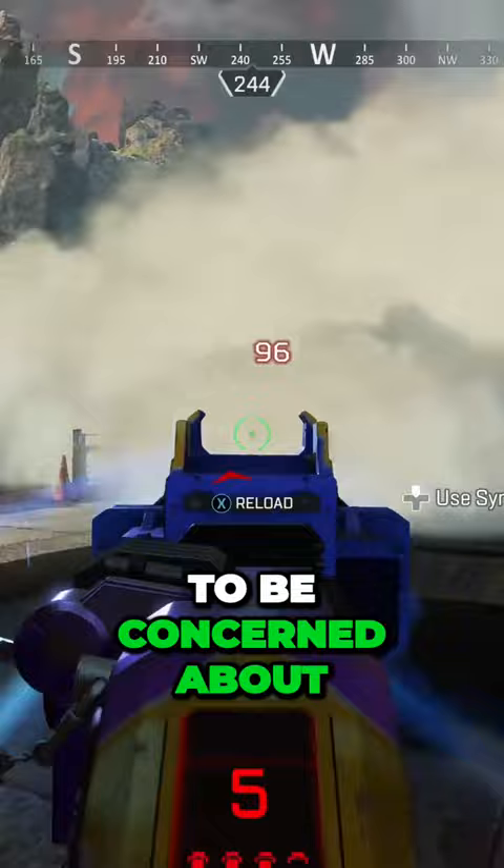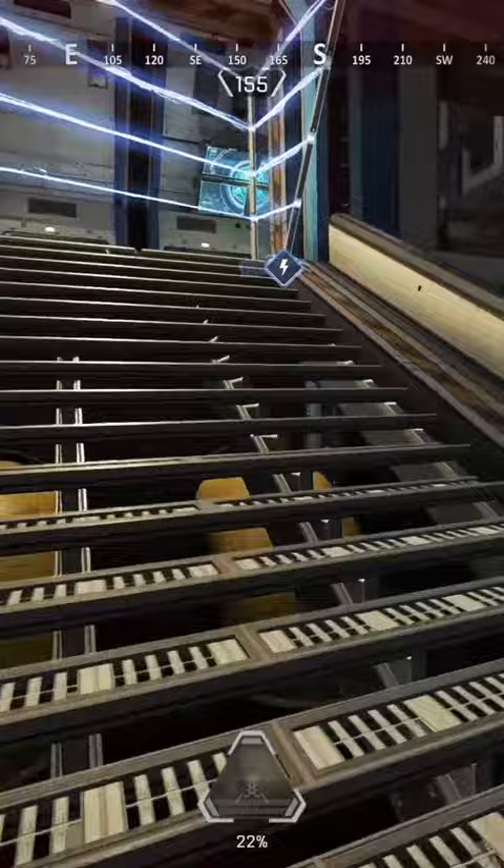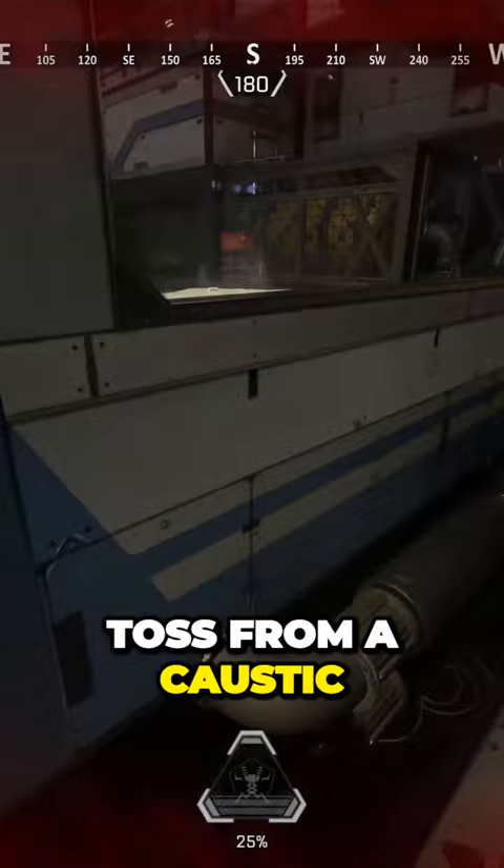There are two major legends to be concerned about as a Wattson player. The first is Crypto — while Cryptos are pretty rare right now, an EMP will destroy everything you have set up. Likewise, Caustic's gas will also destroy fences, so be wary of a gas grenade tossed from a Caustic.